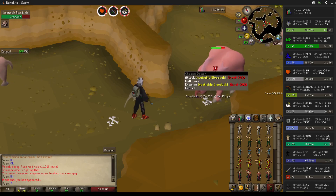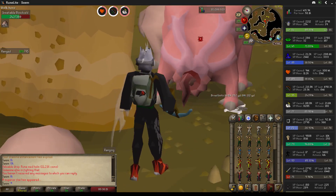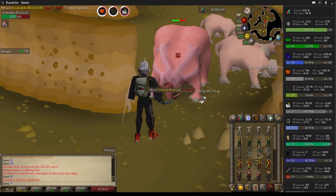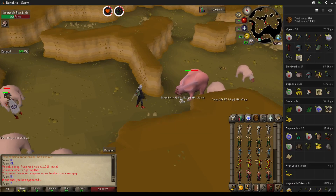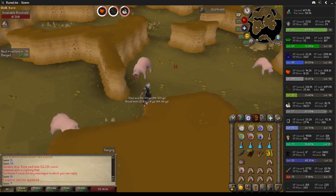My first insatiable bloodveld — look at that thing! Let me zoom in on that. Isn't it beautiful? I'll come back when we get the bones and the five blood rune drop. That's 2900 slayer XP, a steel axe, and an ensouled bloodveld head.